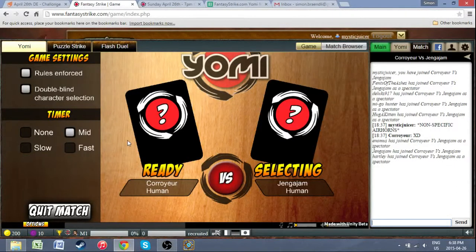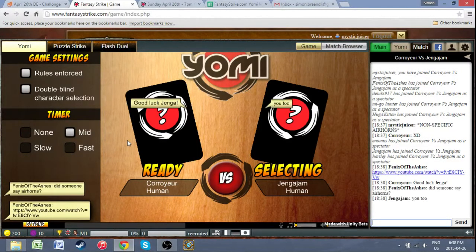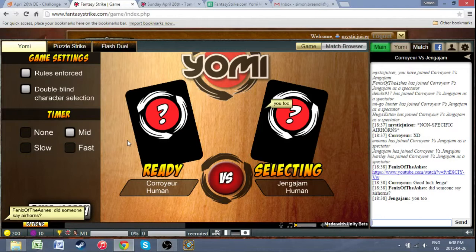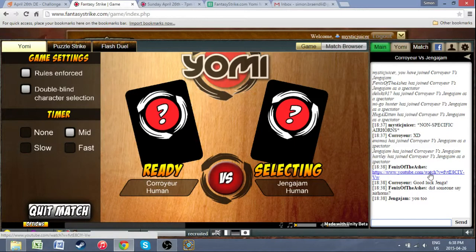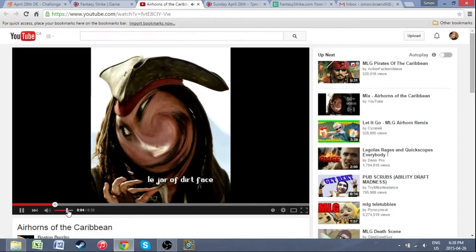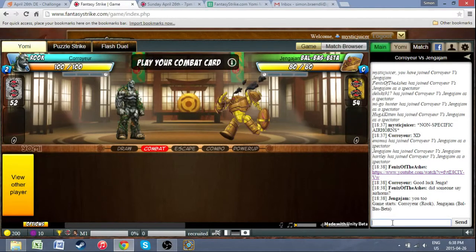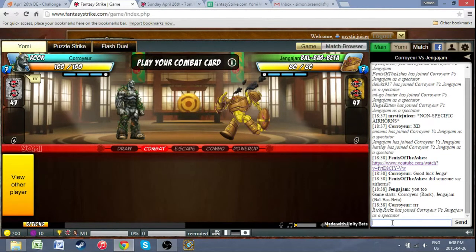Hello everyone, we've got the Loser's Final action here between Courier and Jankajam — man with a thousand characters. I apologize in advance if this is going to blow out everyone's ears. Rook vs. Robot.